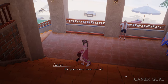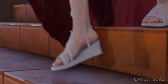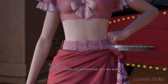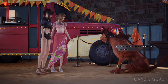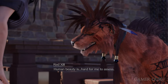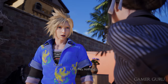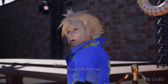When it's time to head down to the beach with Tifa and Aerith, decide wisely on what swimwear you choose for each of them. If they wear the same type as Cloud, you'll increase your friendship level with that character. For example, if Cloud goes to the beach with his shirt on, you want Tifa and/or Aerith to also have the more conservative covered-up option. If Cloud goes shirtless, you want Aerith and/or Tifa to have the less covered-up bikini option.